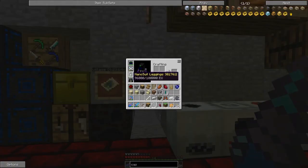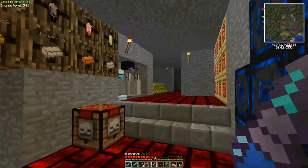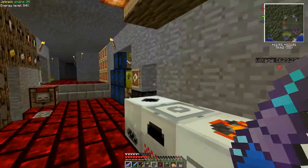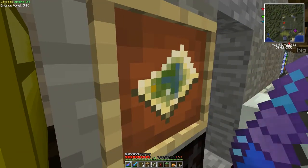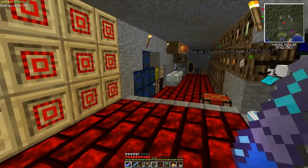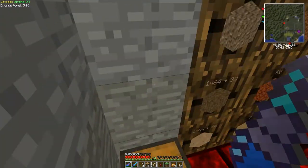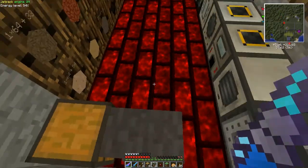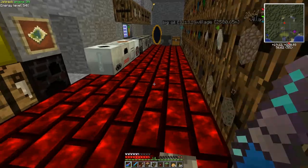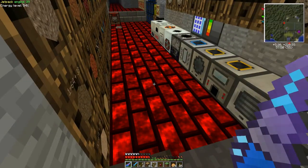What I have on me now: nano boots, nano leggings, nano helmet, and an advanced jetpack. We did go to the Twilight Forest — that's a magic map. We didn't do very much in Thaumcraft yet. We did go to a few Myst worlds to get some Myst pages, because the best method to get Myst pages is to go to a random Myst world and just walk around if it's stable enough, until you find the Myst libraries.